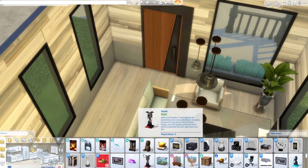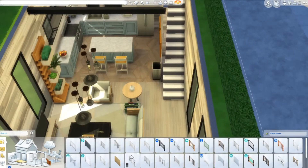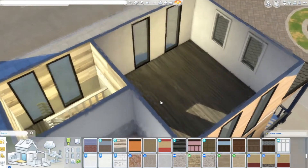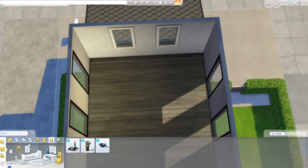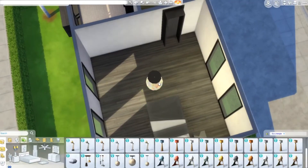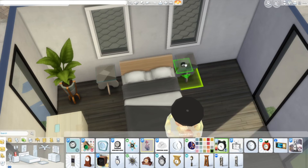Everything else is from base game, expansion packs, and stuff packs. I just got Tiny Living and I'm so excited! My next goal is to get the Moschino Stuff Pack because I saw Vixella using one of their rugs and I had to have it. I think they're having a sale right now — stuff packs around 25% off and game packs around 20% off, but check for the exact percentages.